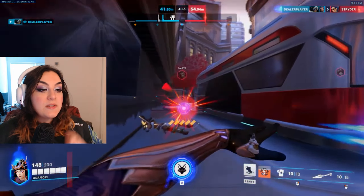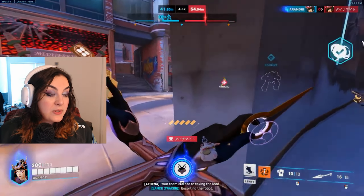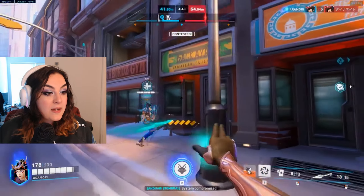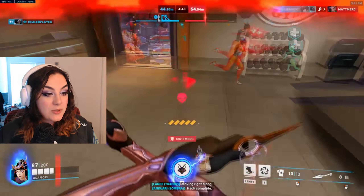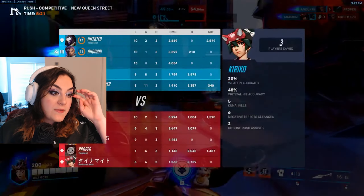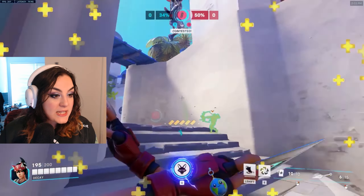Something I like to do to help my team play around my Suzu better is, if I know a big ult like Junker Queen's is coming, I'll tell my team to stack with me. The Junker Queen will see a big group of people and ult, and then we'll immediately cleanse all together because we're stacked. Now, in the realm of using Suzu, if the enemy team has nothing major that you're saving it for — no Junker Queen ult, no Ana — they're just playing some default, maybe head-based comp...